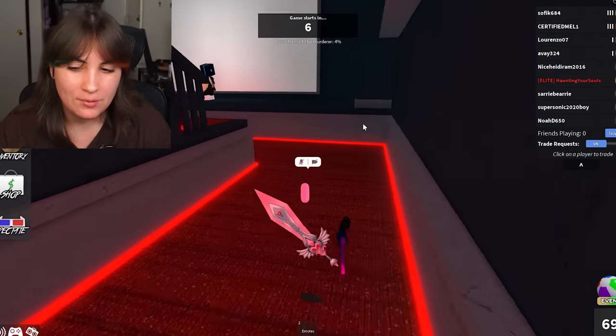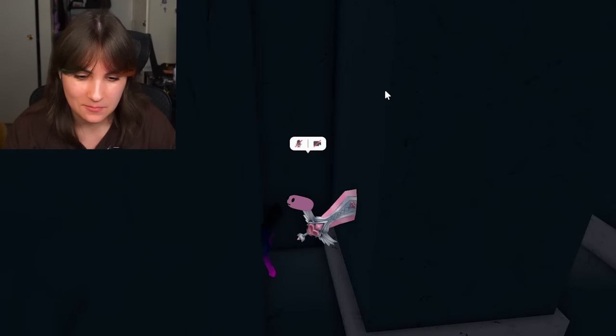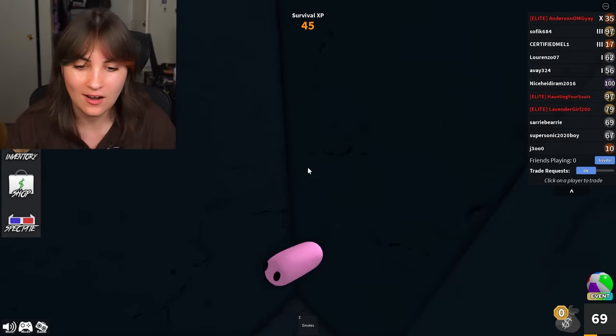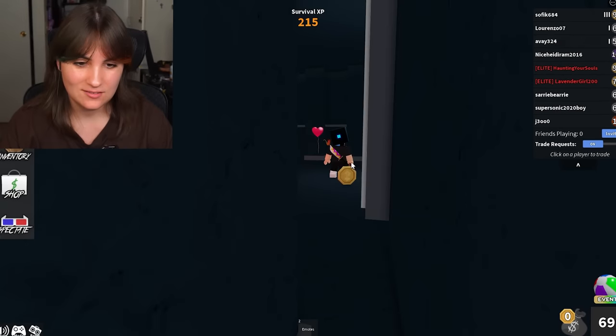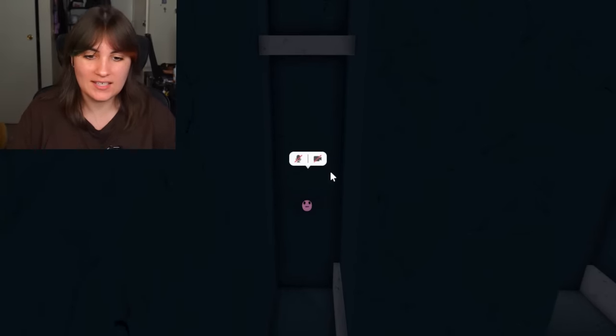I'm so small, I can probably find a hiding spot. Where could I hide? This is not a bad spot, right? Oh my gosh, this is perfect — my sword and my gun are gone, I look like decor. This is perfect. I'm hiding in plain sight. That dude is just standing there too. I literally look like I'm part of the game.